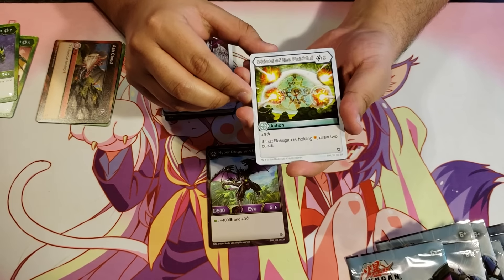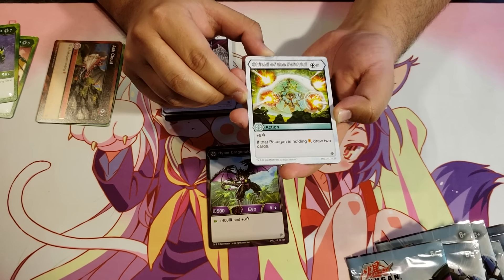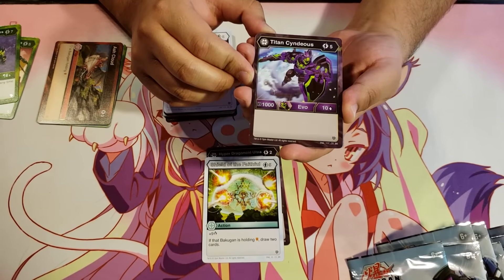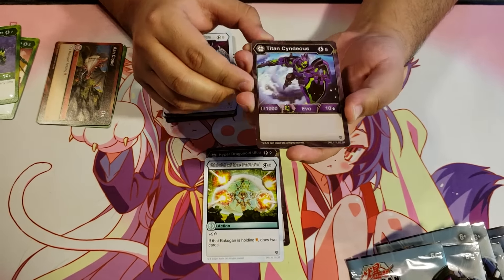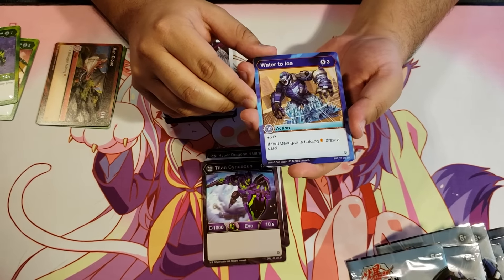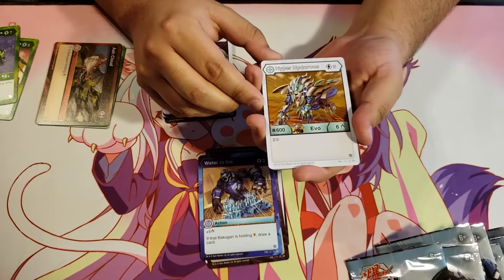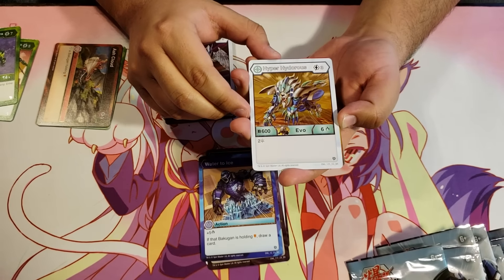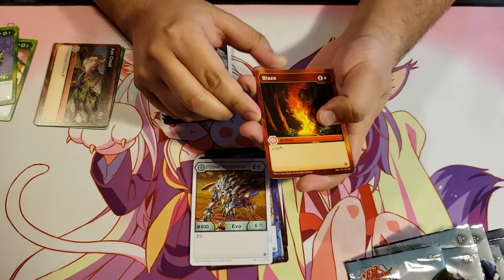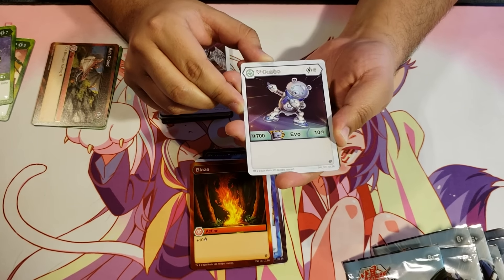Shield of the Faithful for 5 energy, plus 9 damage — if that Bakugan is holding a shield, draw two cards. Titan Syndius for 5 energy, 1000B, 10 damage. Water to Ice for 3 energy, plus 5 damage — if that Bakugan is holding a shield, draw a card. Hyper Hydrus Haos, 3 energy, 600B, 6 damage. Two Frost Strike. Blaze, 4 energy, plus 10 damage. Diamond Cubbo for 6 energy, 700B and 10 damage.